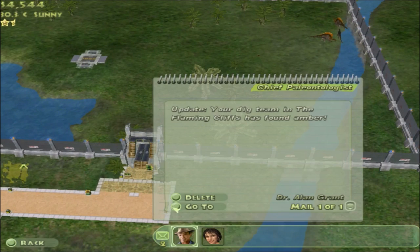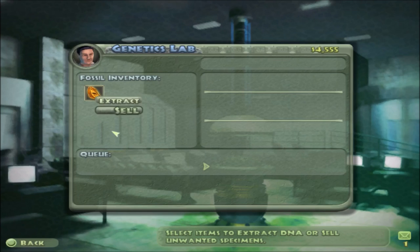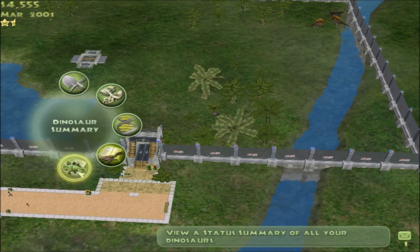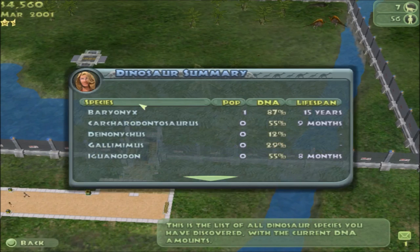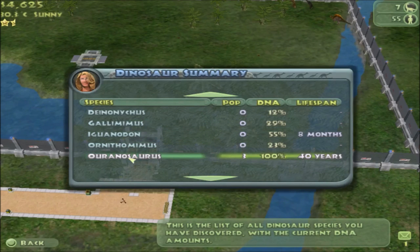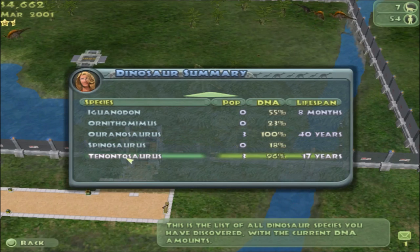I just found some amber - let's go to that. What's the quality? Blue - so it's low quality. It might be worth selling. Let me look at my research - baryonyx is pretty much good. Maybe it could be an iguanodon. That's basically a hundred percent - things are good.